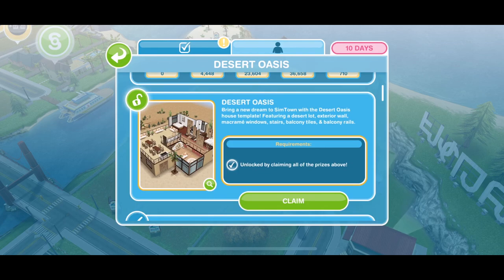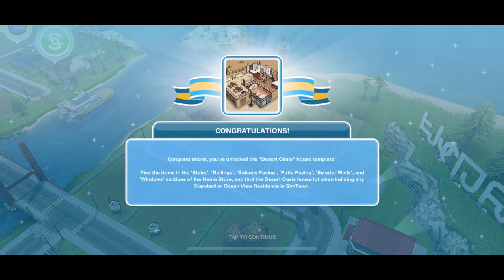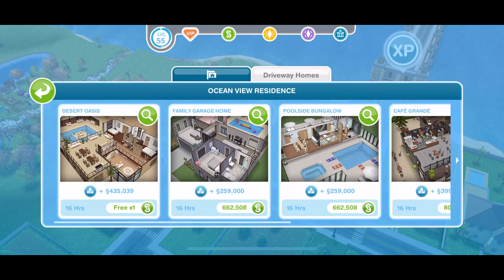Once you have unlocked the other prizes, you can go ahead and claim the Desert Oasis house template. When you come to build the Desert Oasis, it is available in the driveway home section and the first one is free.